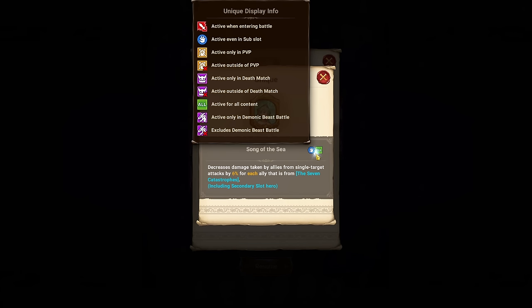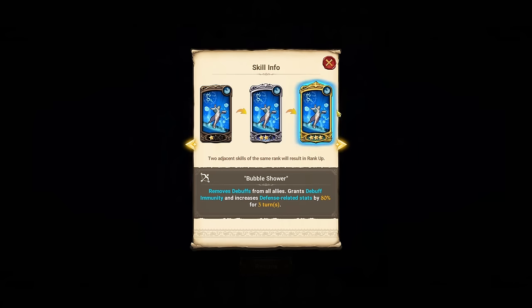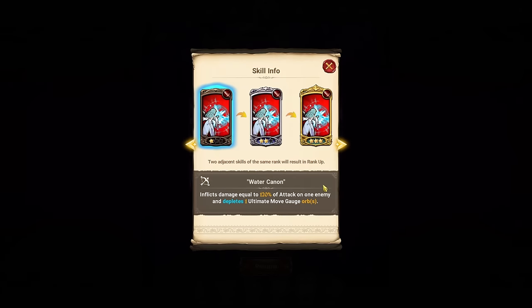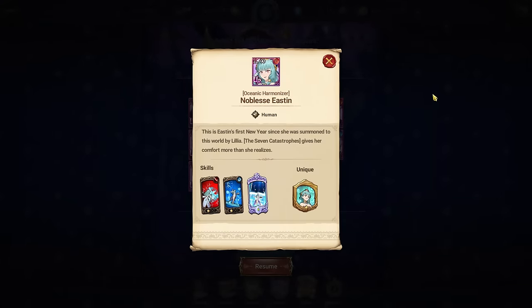Red Noblesse Easton has backline support that decreases damage taken by allies from single-target attacks by 6% for each ally of the seven catastrophes including the secondary slot, capping at around 24% damage reduction. That's not bad in chaos battle — she won't be the best backline but could be a free 500-point slot on a blue Roxy team. Her buff card is a slightly worse version of LR Liz's, and her single-target is just gauge reduction, so she's situational but has that damage reduction niche.